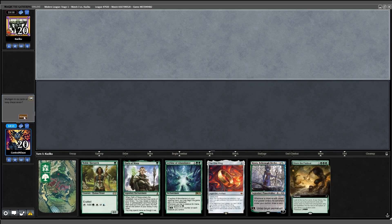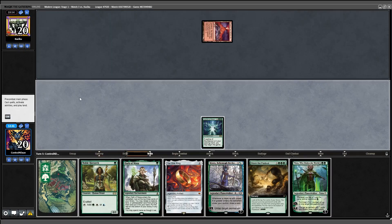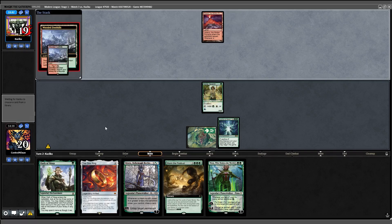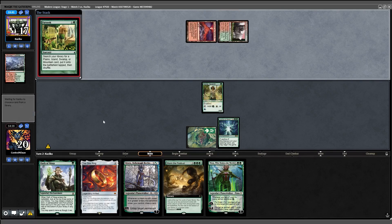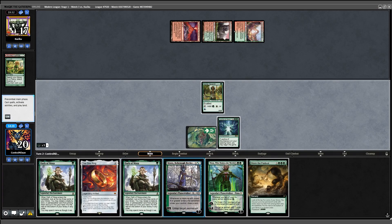Game 2: I keep a risky hand with a Leyline going into play. Opponent plays Valakut. I draw Nyssa and start on Noble Hierarch. I fetch with Wooded Foothills, get a Stomping Ground, and cast Farseek. I get a Commercial District, draw an Oath, and if we can find a Nykthos, we'll be in business.